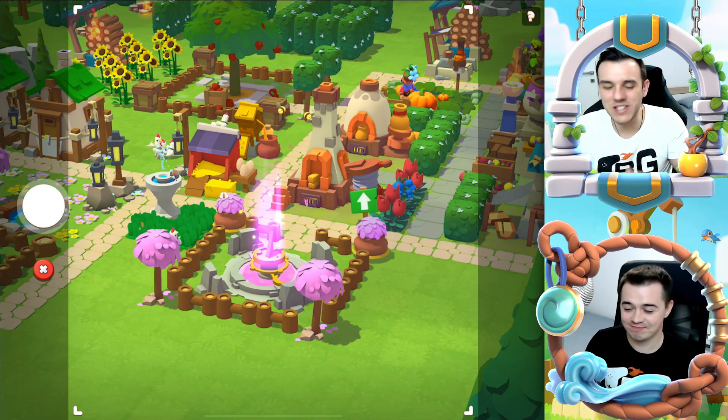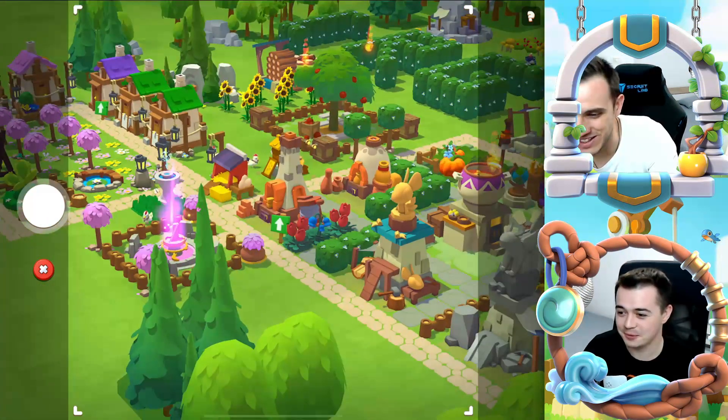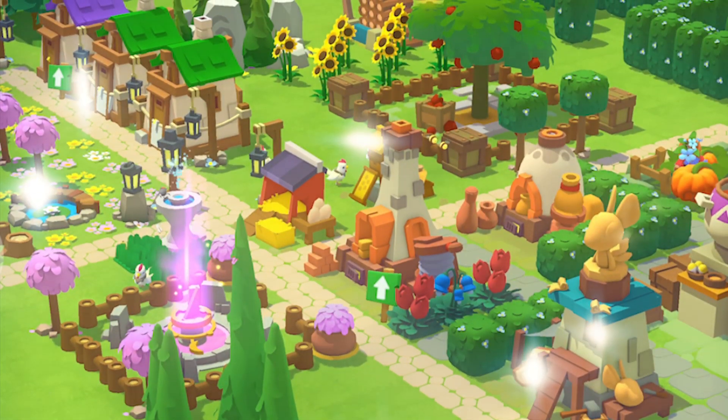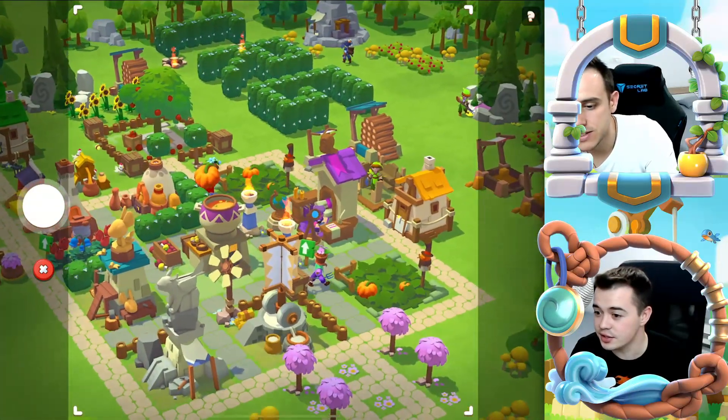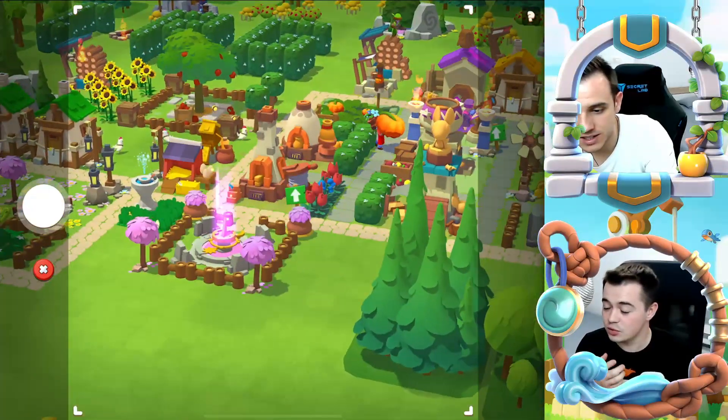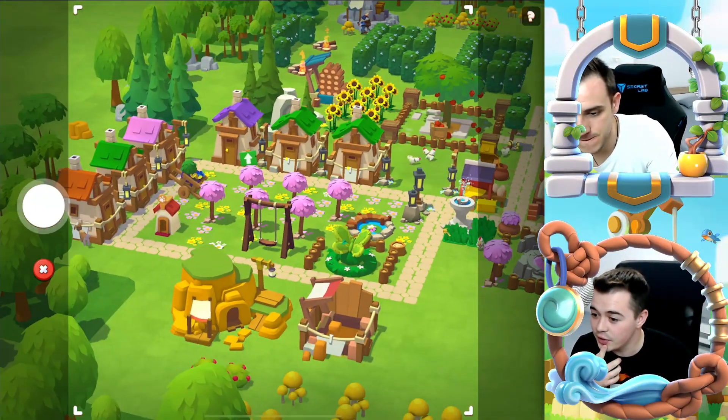Everdale has been updated and it looks better than ever. Look at this — it's amazing how beautiful it's looking and I can see that you have a lot of decorations. I have a lot of decorations. Can you show us how the villagers are interacting with them?